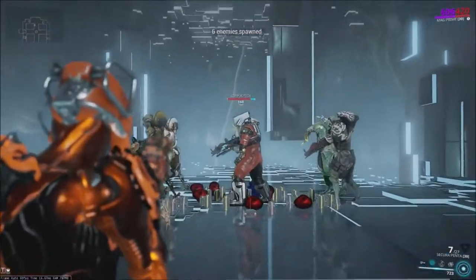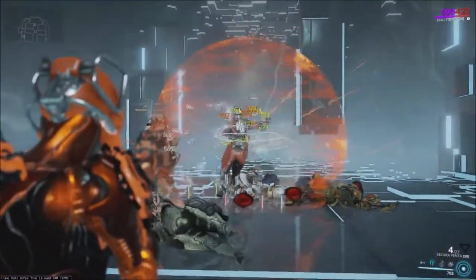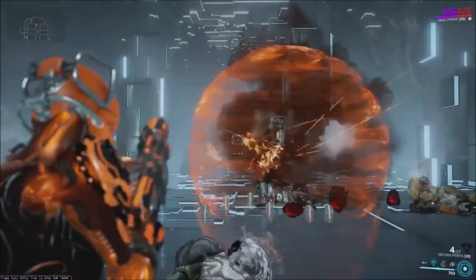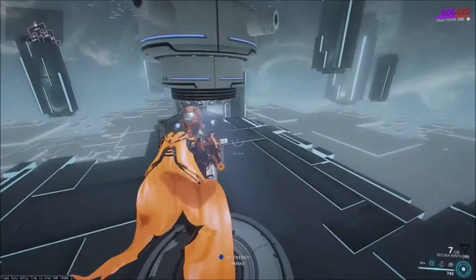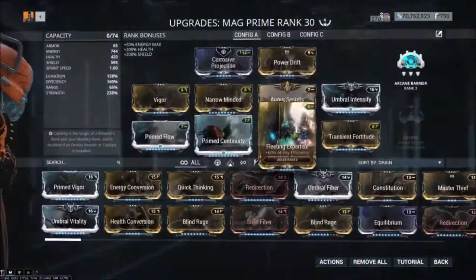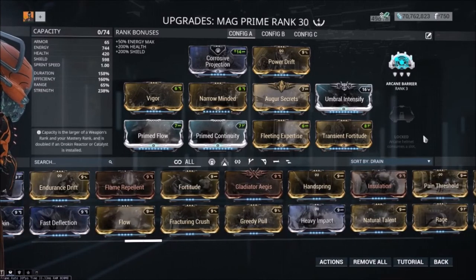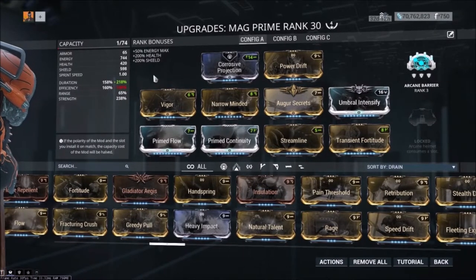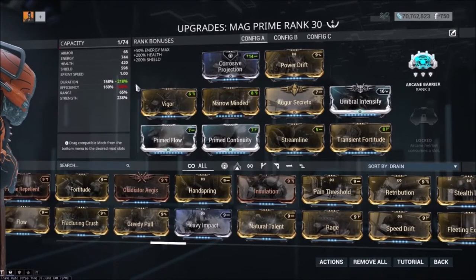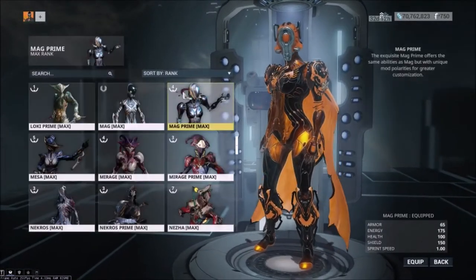This is a pretty good combination for players who know how good Mag can be. The area is small, but you can pop all three grenades in there undetonated if you want it a little faster — it does push them around a bit. The duration is fine; you could drop some duration for more range if you want. I'm running both Fleeting Expertise and Transient Fortitude, but if you want you could run Streamline instead — that'll bump you from 158 to 118 duration but drop efficiency in half. You've got flexibility. This is a 4-forma build. That is the Mag Penta interaction.